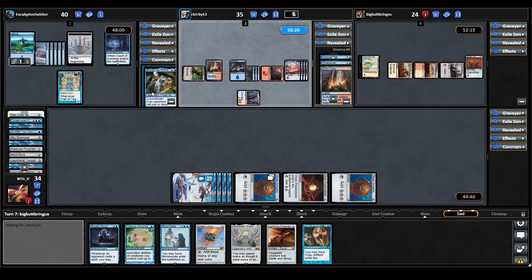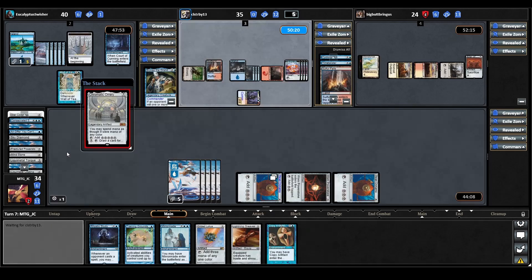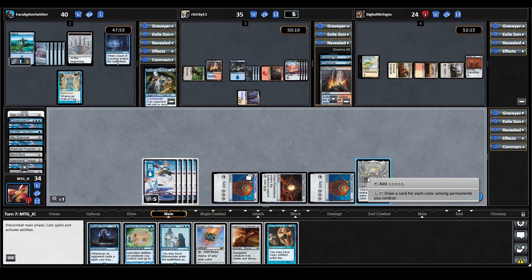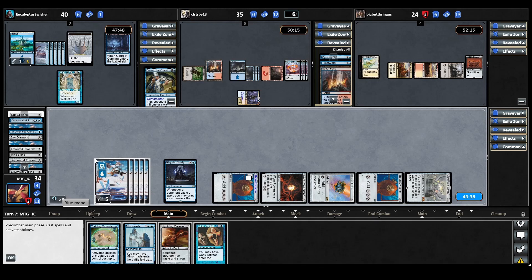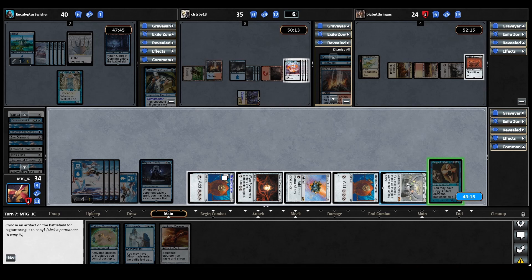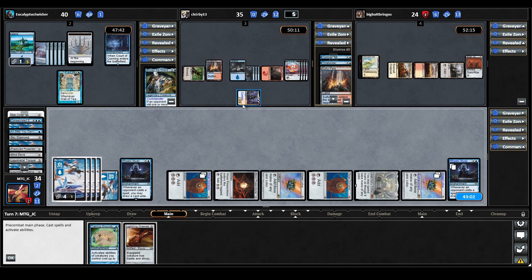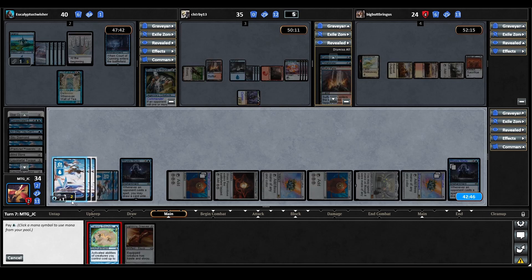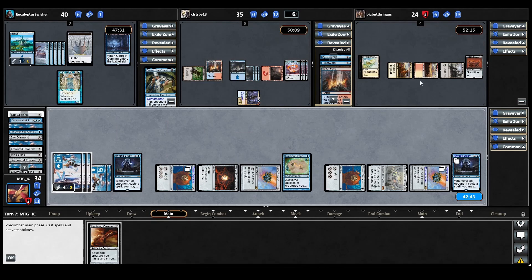This should be a big turn for us. We draw a land, then try to resolve Chromatic Ori — Bruvac passes priority, so that goes through. We tap Chromatic Ori and resolve Gilded Lotus, then cast Rhystic Study — that resolves. We play Copy Artifact as a copy of Gilded Lotus in case we lose Chromatic Ori. We cast Mirror Maid to make a second Rhystic Study — living the Mono Blue dream. Finally we cast Training Grounds. If we can hold onto this board state, we're going to be in a very strong position.